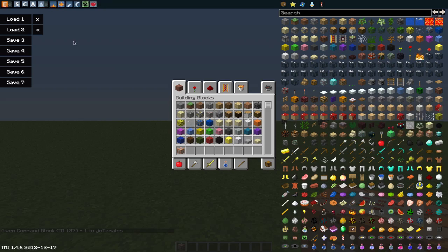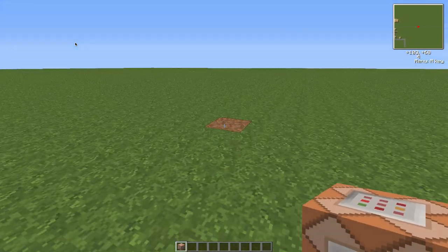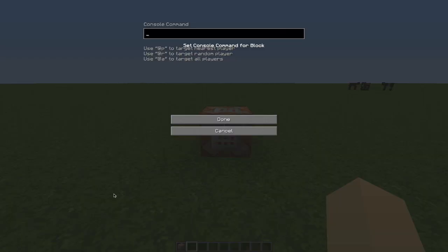We're going to place this command block down, just place it on this dirt. What this command block does is whenever anyone gets within a certain radius, it will teleport them away. So since it's teleporting them away, we're going to do /tp for teleport, space @a, meaning all players.